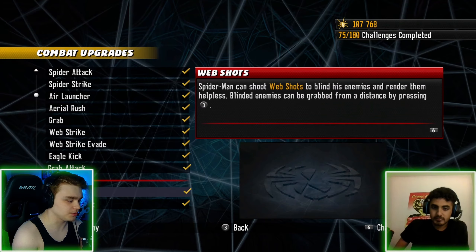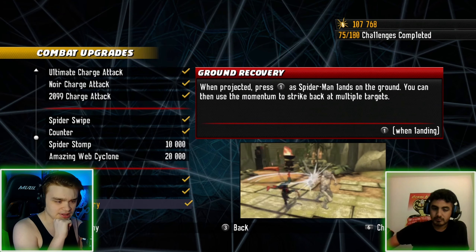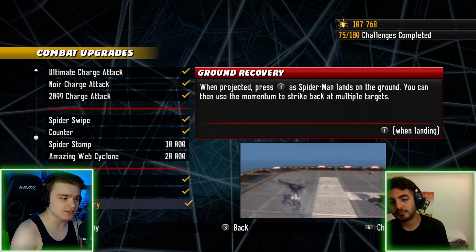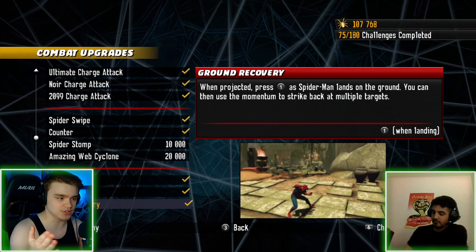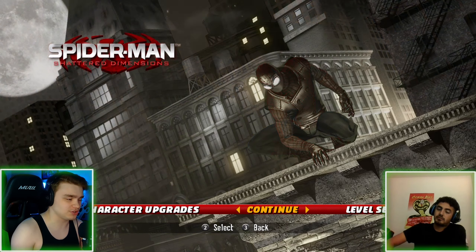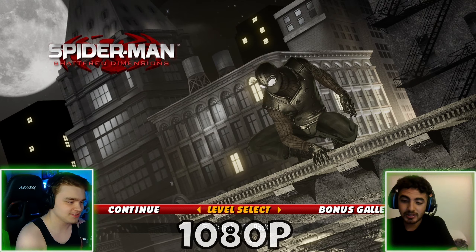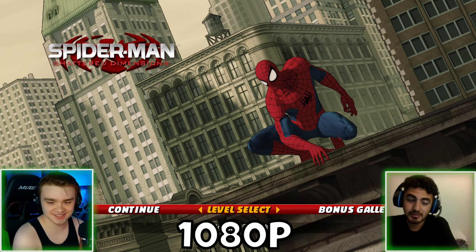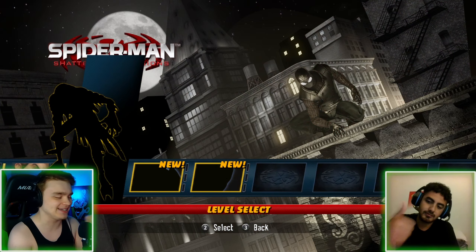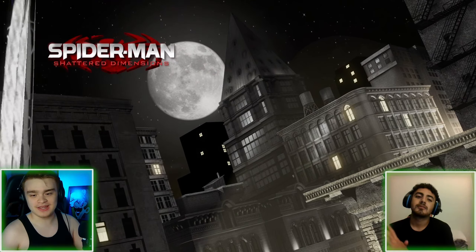I have all the same combos I had on Xbox 360. By the end of the Sandman mission on Xbox I had about 130,000 spider essence, but right now I have 107,000 — not bad. The game looks incredible now, probably about 1080p quality. Anyway guys, if you want to see more, make sure to subscribe and leave a rating down below.